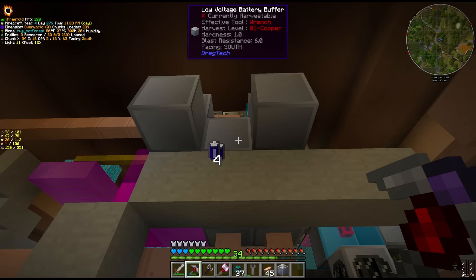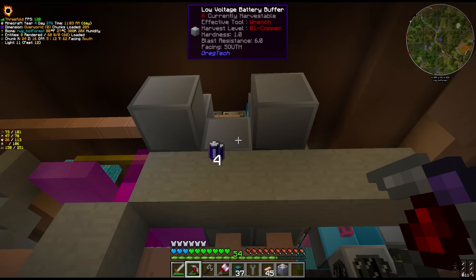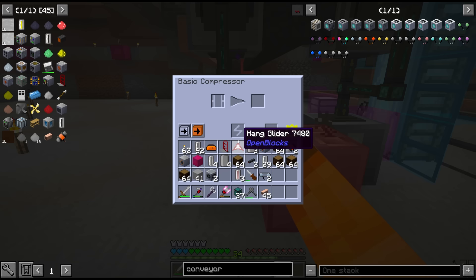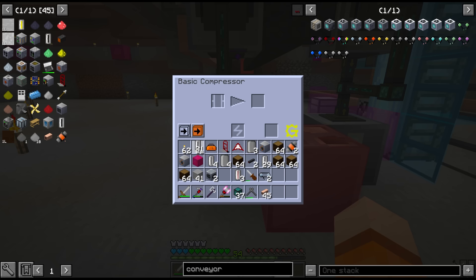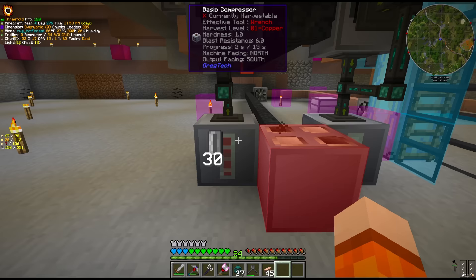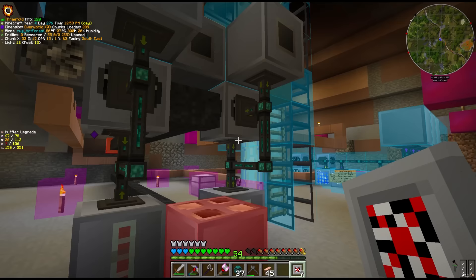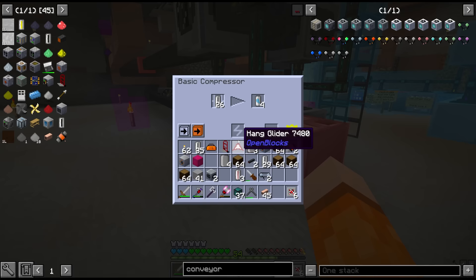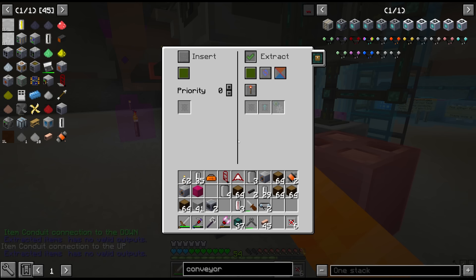No explosions. I hooked up an LV 4X lithium battery buffer. The only thing we have to give this now is nitrogen and logs. The nitrogen is where these compressors and centrifuges come in — we have another combustion generator just for now and we can give it some diesel. To get nitrogen, all we have to do is compress empty cells. When you compress empty cells, you get compressed air. Centrifuging compressed air gives us oxygen and nitrogen in item form.